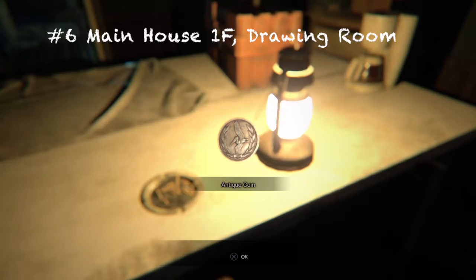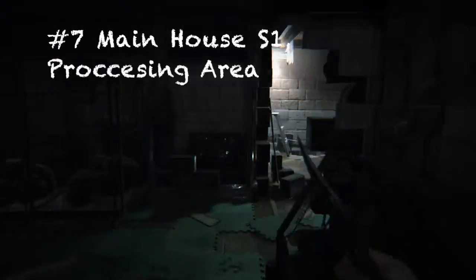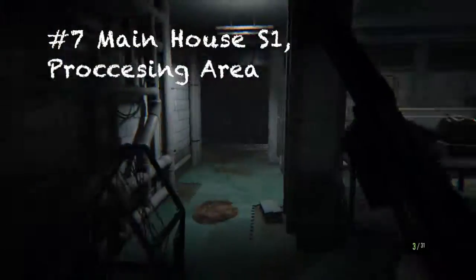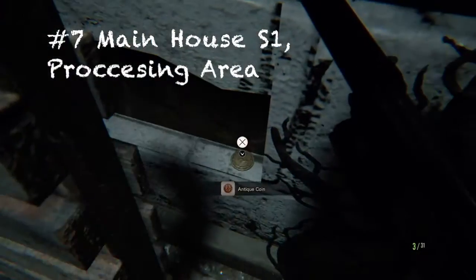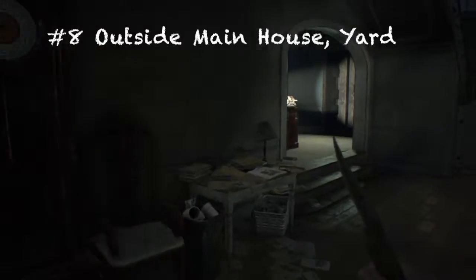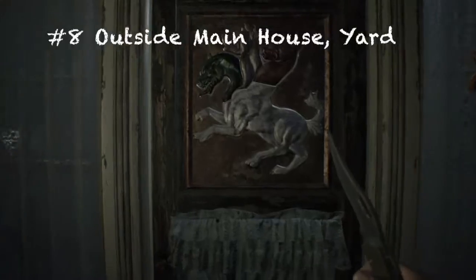For number seven, still in the main house but in the processing area — which most people think of as the basement. Right here by the meat room, there should be a coin that's really hidden inside a little broken square hole. It's literally right there as you saw in the video.